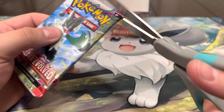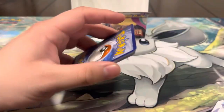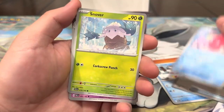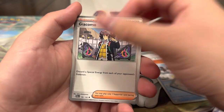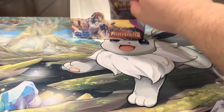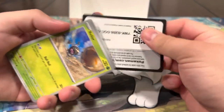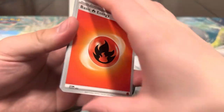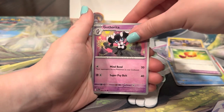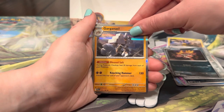Let's see if we can get anything else — come on, I really want the Meowscarada. The Delibird is about to deliver us that special illustration rare we are missing. We got Delibird, Super Rod, Luvdisc, Snover, Gothitelle, Arctibax — Raichu, Pommy, and a Garganacl. Last pack of the video! We started off strong, can we end strong? Energy, Wilord, Quaxly, Tinkatink, Pincurchin, Charm, Gothra, Honchkrow, Cufant, Mabosstiff.